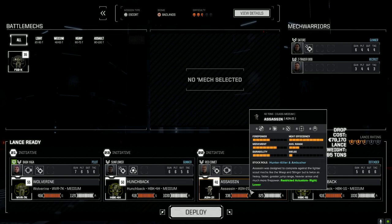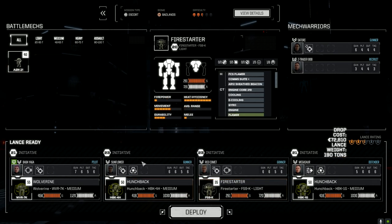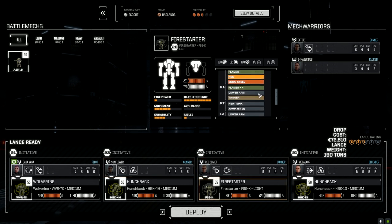We'll drop our standard lance in. Now we're on a hot world, so I'm going to swap out the Assassin for the Fire Starter — it might give us a better chance to pick up more mechs. We've upgraded a few of the flamers in here, which should help. We're going to try to overheat some people and hopefully shut them down so we can take their legs off. Let's deploy and get it done.